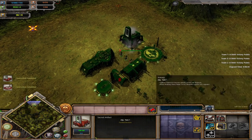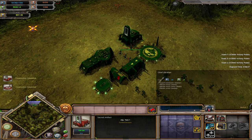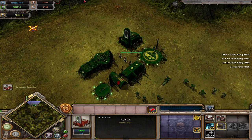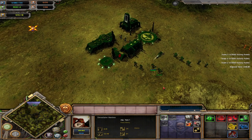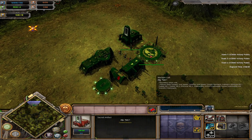In tier one you get access to two buildings, Sacred Artifacts, and three heroes: the Chaplain, and the Chief Librarian is also accessed in tier one. This is where hero importance becomes very vital, because if you just build Devastators, they will probably get collapsed on and die. So you need the heroes, or a lot of other troops, to protect them.